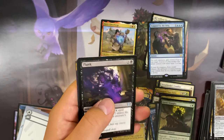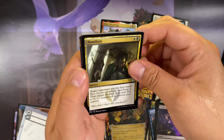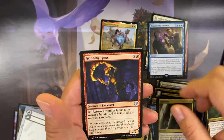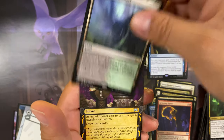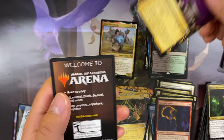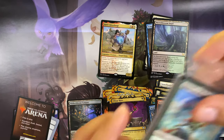Last booster pack. We got Flunk as our uncommon, Humiliate, Grinning Ignis, and a Necroblossom Snarl — and Village Rites. All right, so that was the first pre-release kit draft boosters done. Now let's do the special school booster.